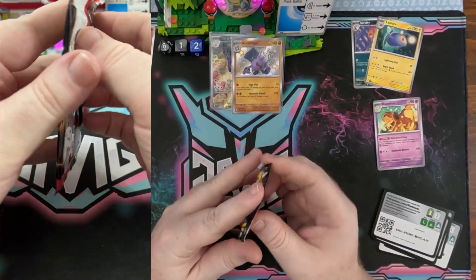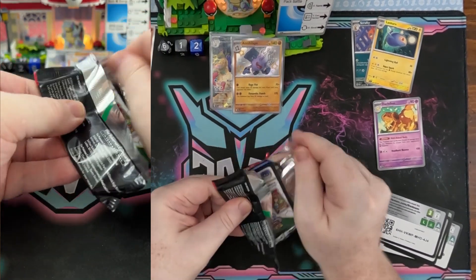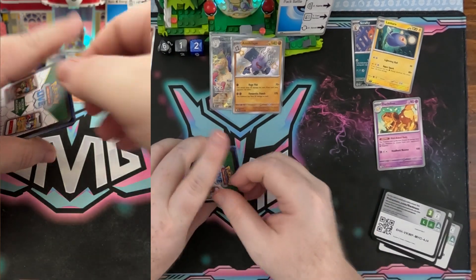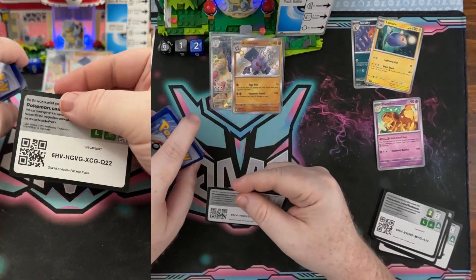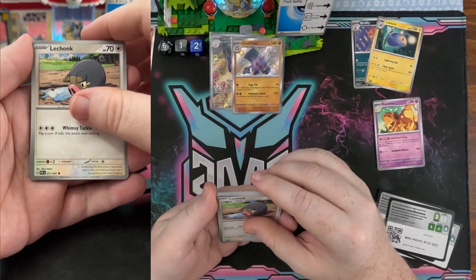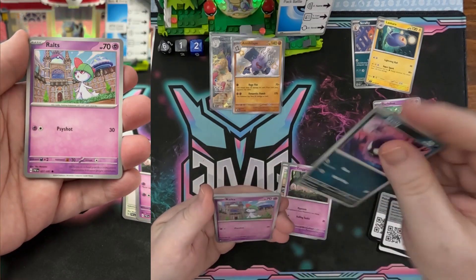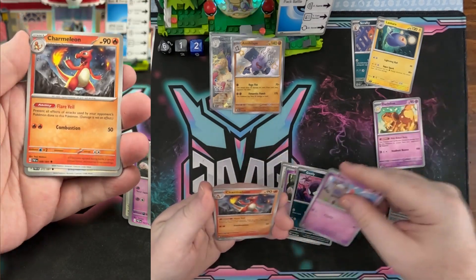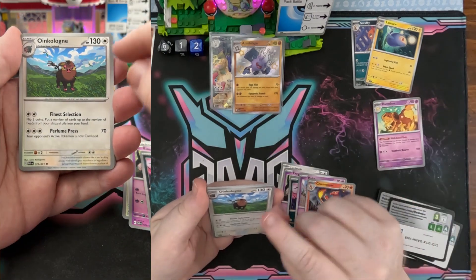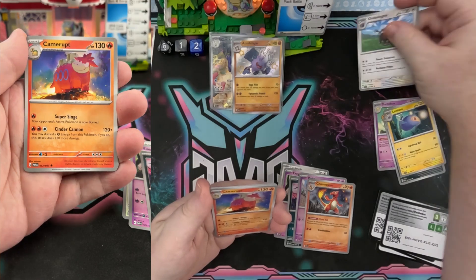On to pack number six. I've been thinking about an Espathra EX deck. I just feel like it would be really annoying and not too fun to play because the people you would play against might get annoyed that they have to spend so much extra energy to try and get attacks off. But I mean, it kind of happens. Oink Alone is going to take over the compare card with 130 health.